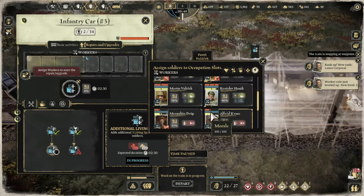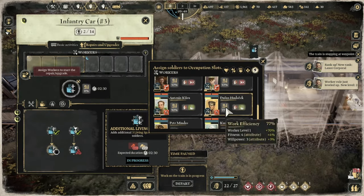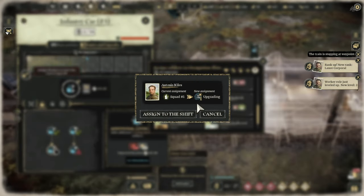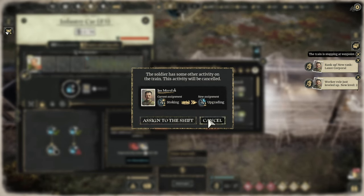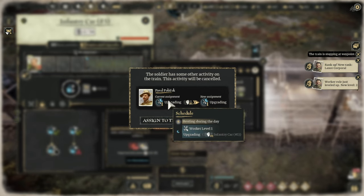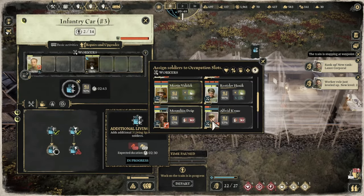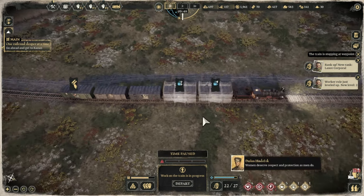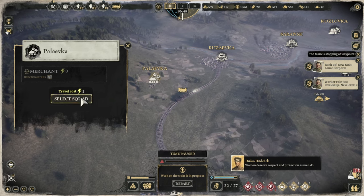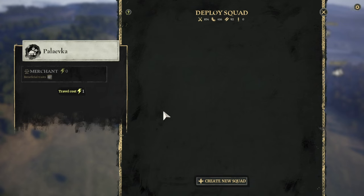He is doing that, he's doing that. Available soldiers that are not doing anything - oh they are in squads. Oh I didn't want to do that. But he is on the train, he is upgrading. Let's do that guy. And then what I shall do is go here - need the traits. Let's just disband all this.